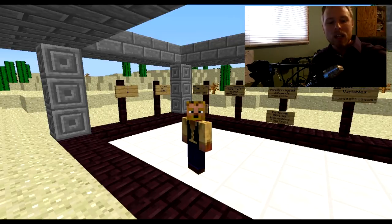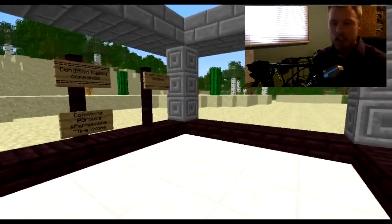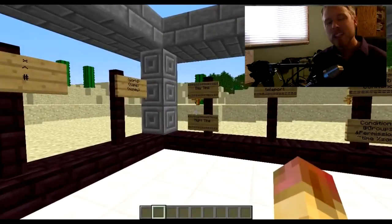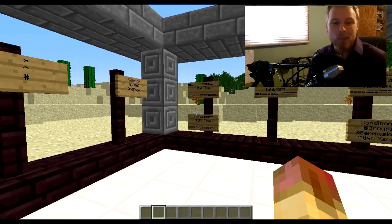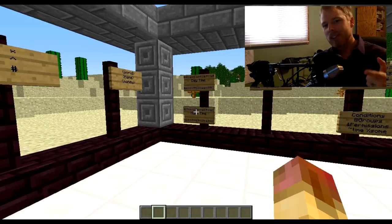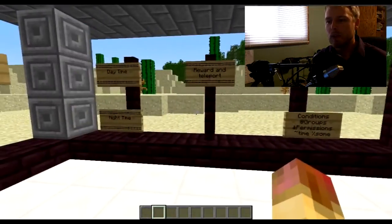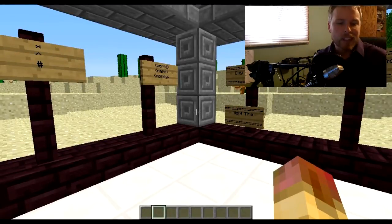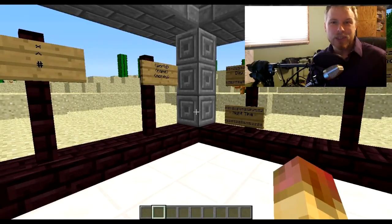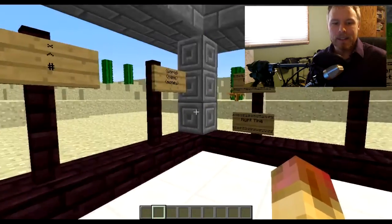CommandSigns is a fun little plugin that you can use to run commands on signs. You can actually put it on any block you want, but signs let your users know what they're supposed to press. There's only one dependency — it's Vault — and it basically lets you hook into your economy so you can reward players and stuff like that. It can also be used in conjunction with tripwire and pressure plates.